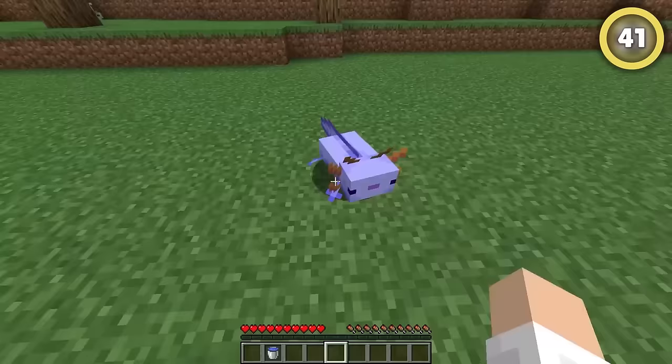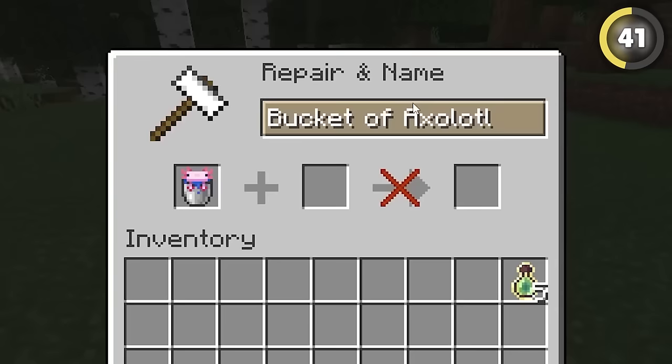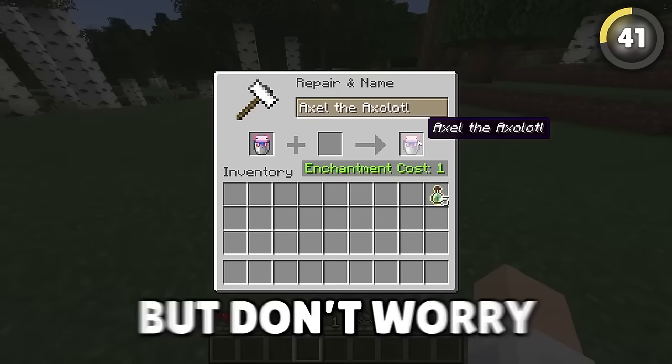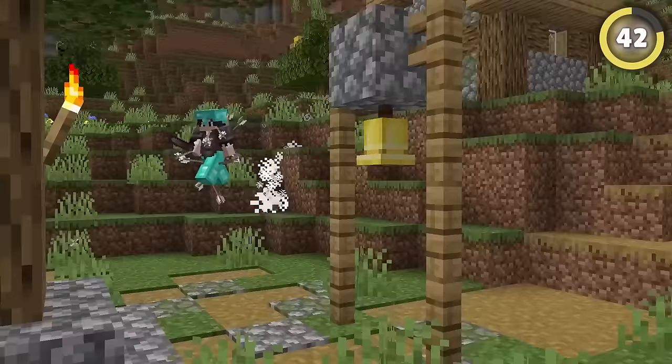If you have a pet axolotl and don't have a name tag to make him your pet, you can scoop him up with a bucket and name him in an anvil. If you're in a village raid but don't manage to kill all the raiders, that's a cool way to easily find them.